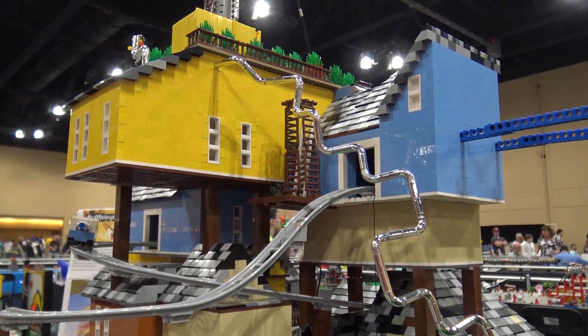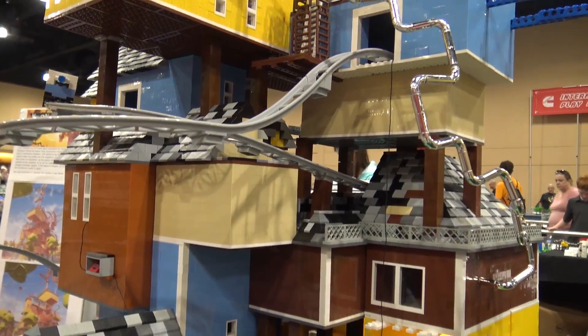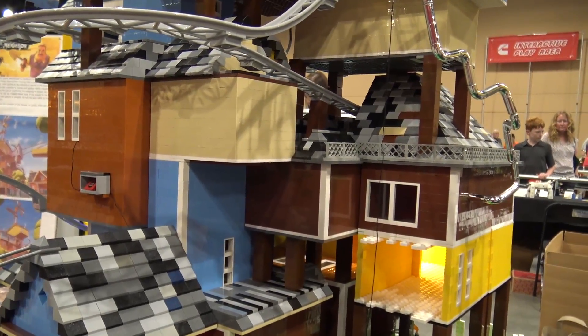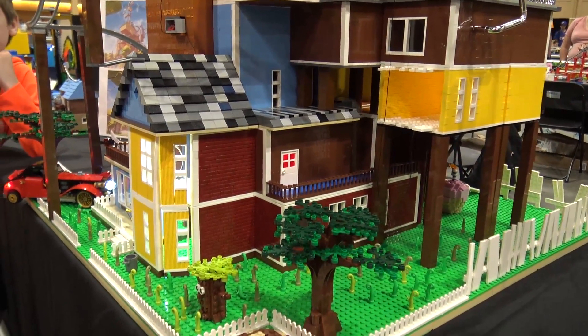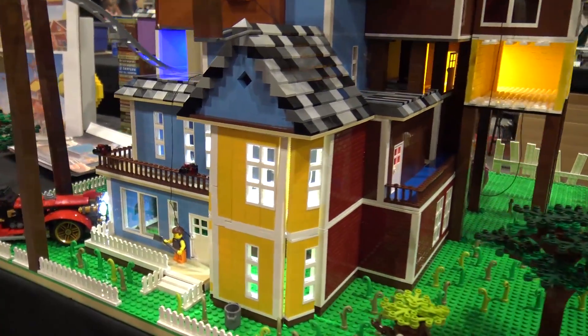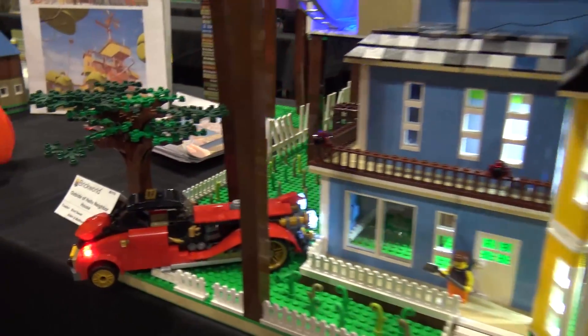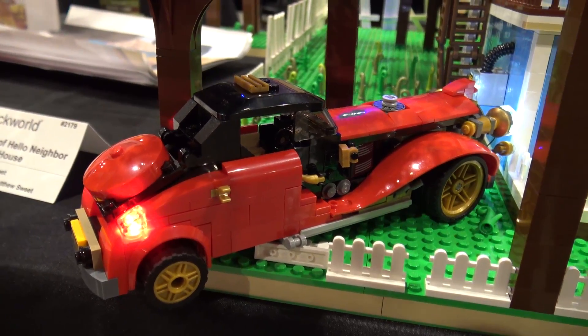We didn't do the inside because I was very concerned I couldn't get the outside done in time, so I really focused on that. It was a labor of love — there's a lot of color in it, which I like. The car was my son's idea to take the penguin car and change it from white to red, and so we did that.